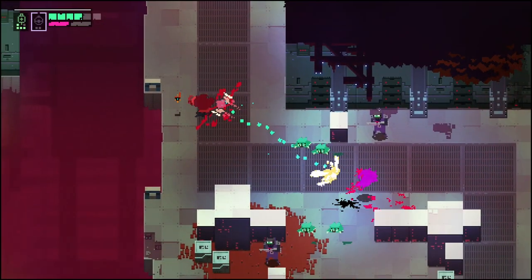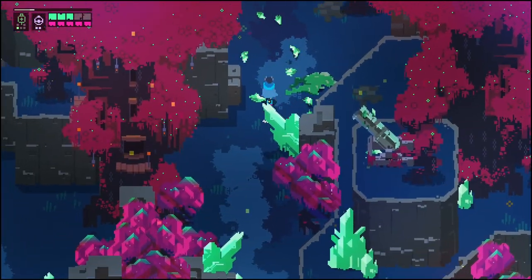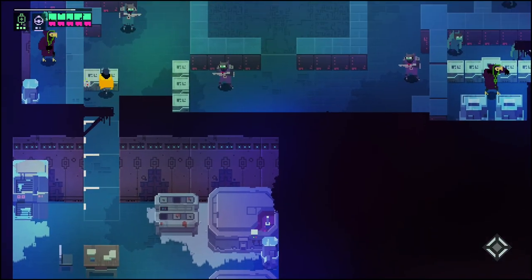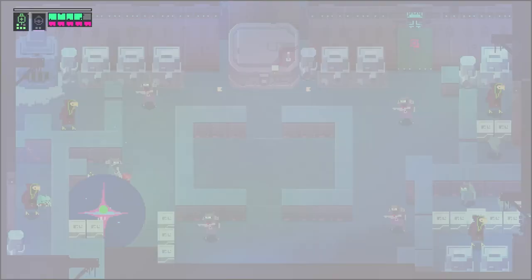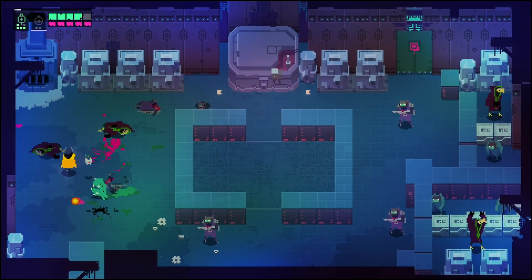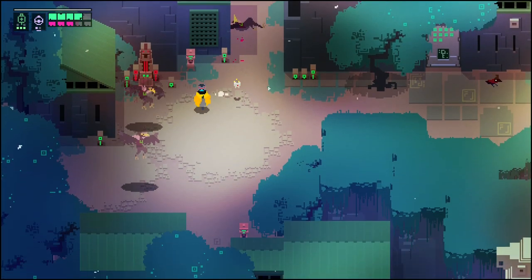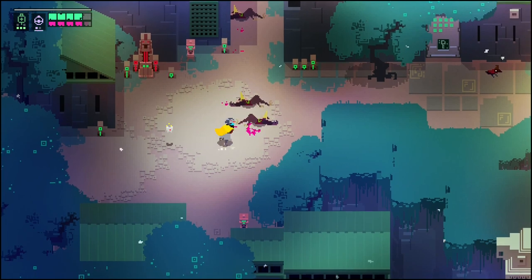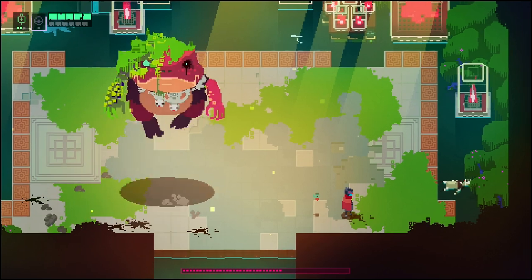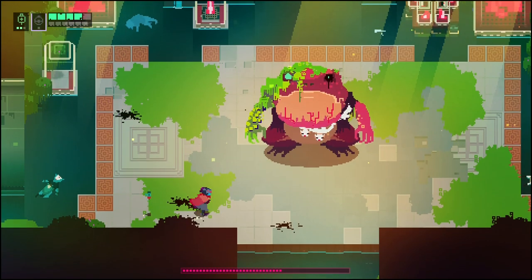Unlike more standard hack and slash titles, Hyper Light Drifter has no leveling system. Your enemies don't become any more or less challenging as the game progresses, and you don't really become any more or less powerful. Hyper Light is not a linear game, but provides you with the opportunity to play through the game's environments in any order, with the exception of the southern desert, which is only accessible once you clear out the western forest, eastern waterways, and northern peaks. These eastern, western, and northern enemies are all of equal difficulty and strength.